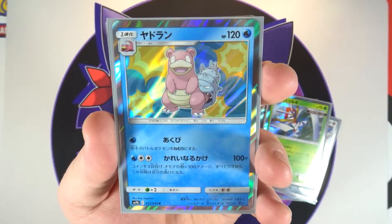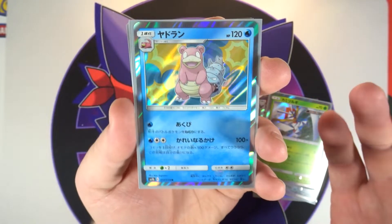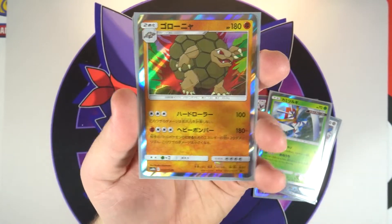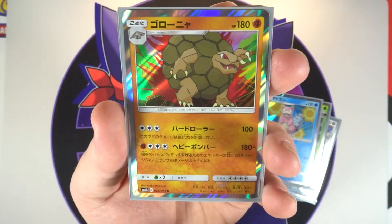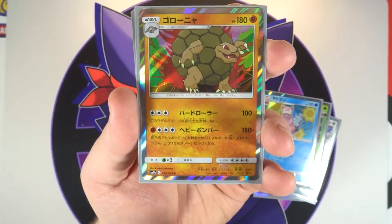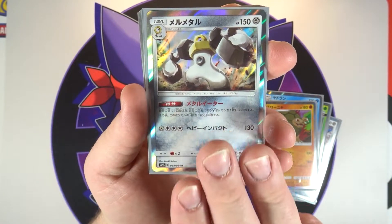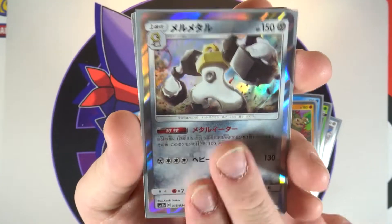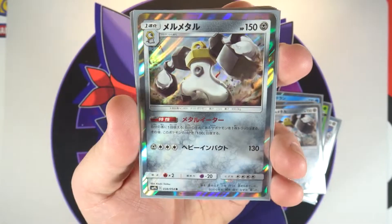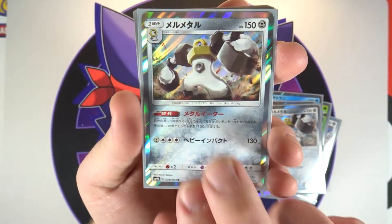Next up we have the Slowbro holo — I like the normal Slowbro-looking artwork, and you've got these weird little explosions or confusion effects going on in the background, very cool. Then we have a Golem with some kind of big red explosion behind it, maybe like a volcano, but very cool colors on that one. This isn't my favorite holo of the set but it's a close second — we've got Melmetal, and I got lucky enough to pull two of them.